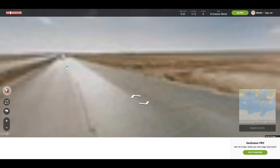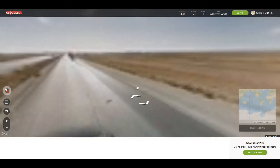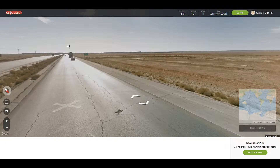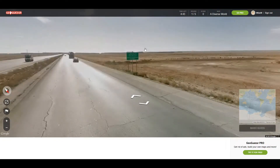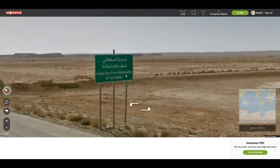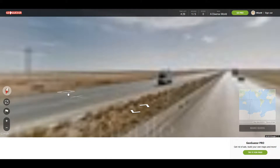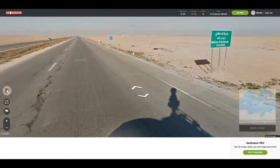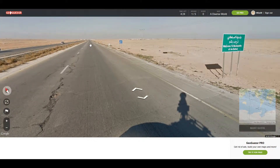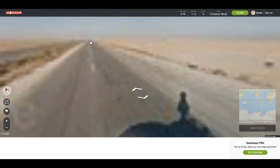I don't think this is the US. The roads look too bad. Plus it looks like there's yellow on the right side as well, so it's definitely not the US. Some English on the sign though — "Goodbye from municipality of Az-Sultani." So this is an Arabic country, obviously.